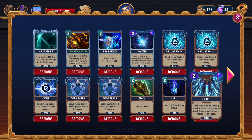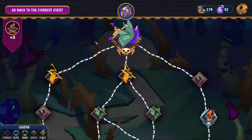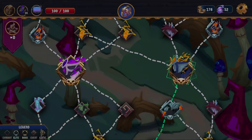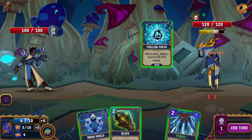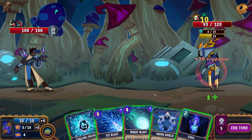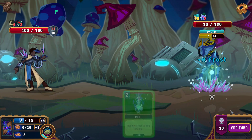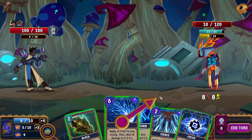I can see cutting one of the pierces, cutting the magic blast, cutting the swift strike. Which boss are we fighting? We are fighting the lower boss. In that case I don't want to cut the magic blast, I'll just cut the swift strike — I think it's just too low impact of a card.